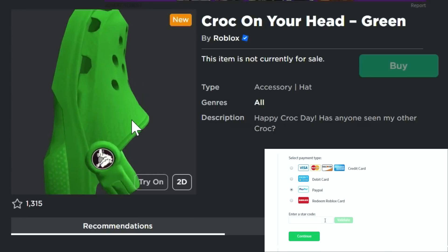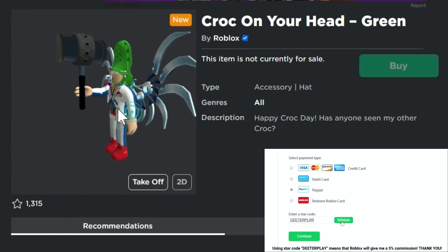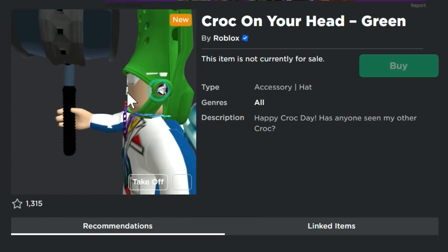Hey guys, welcome back to DieterPlays. I'm going to show you how to get this item right here, the Croc on your head. It is a green Croc shoe that is a hat item. Look at this right here — this is what it looks like when you're wearing it. It looks kind of silly.